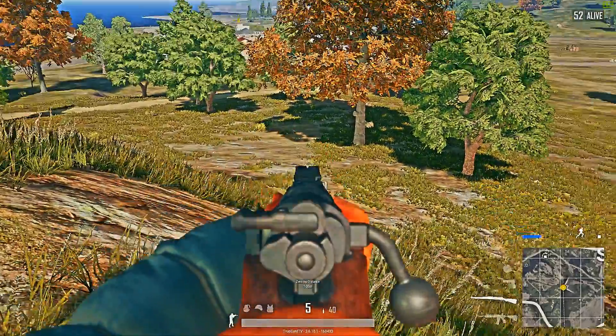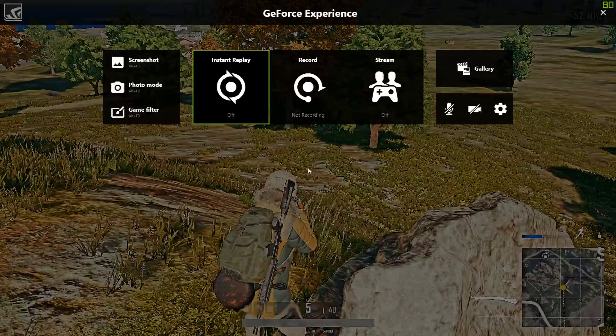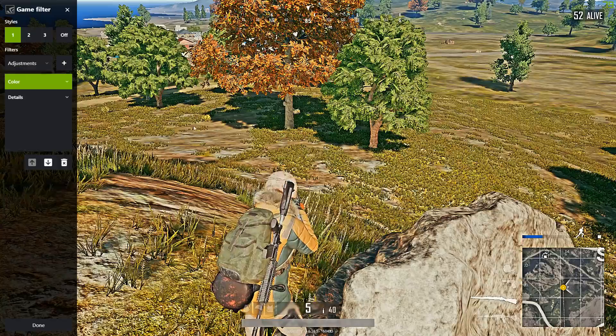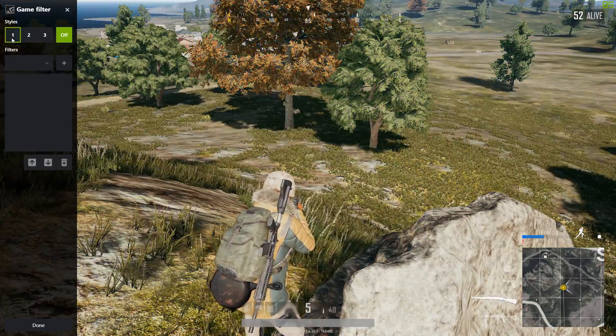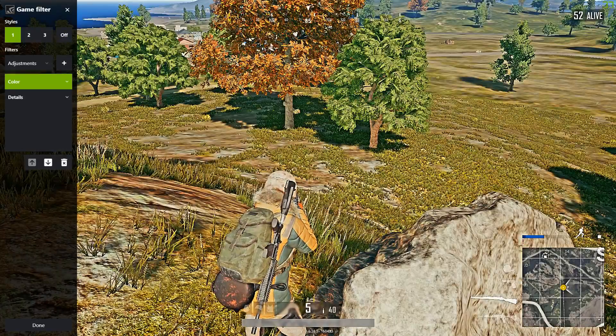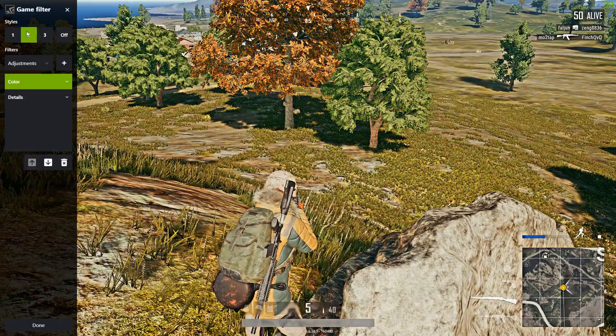So I'm running two different presets. The very first one is a bit too crispy in my opinion for anti-aliasing on very low. You will see the difference — this one is really crispy, and the other one is slightly less crispy and less colorful.